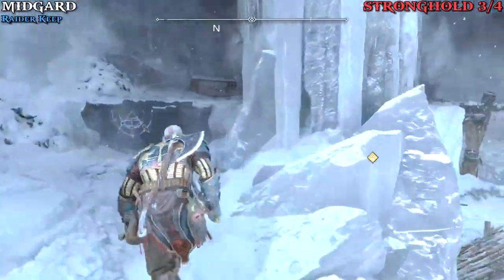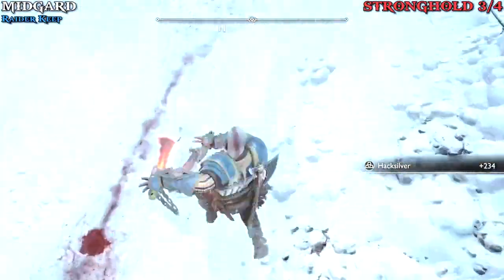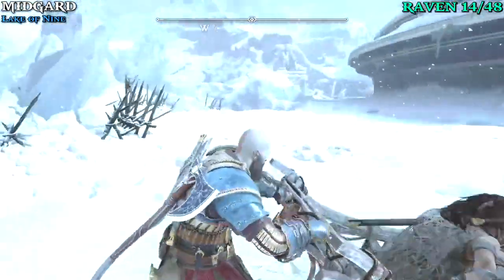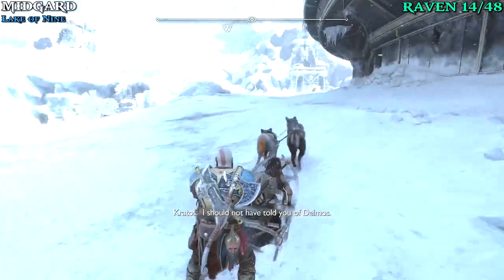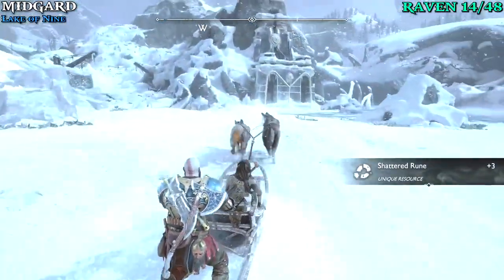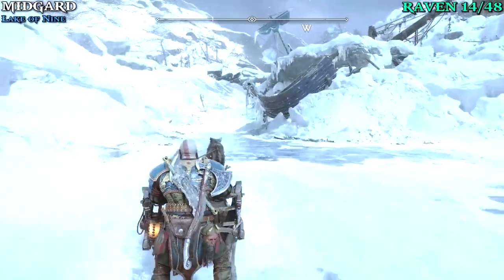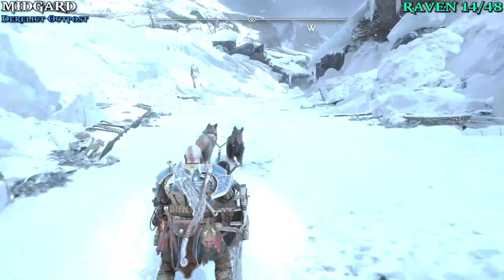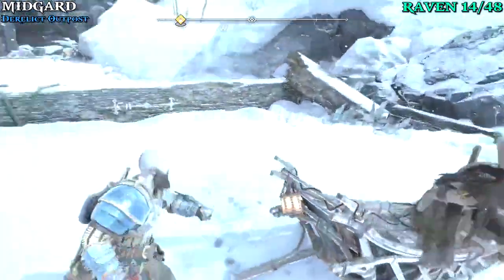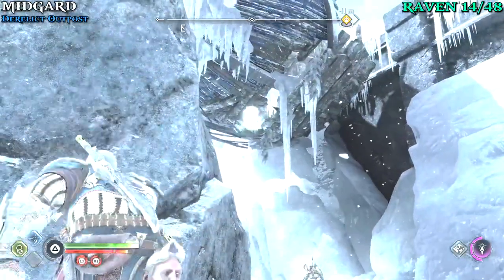After you've killed them all, go up the ledge and find the exit. Jump on the sled. For the next raven, you're going to see a path that goes down to the left — we don't want to go there yet, we'll go there a bit later. For now, go all the way down — we're going west from Tyr's Temple, then slightly left, southwest really. Eventually you'll hit another ledge where you can jump over and dismount. After jumping that ledge, turn to your left and you'll find a wrecked ship with a raven chilling inside of it.